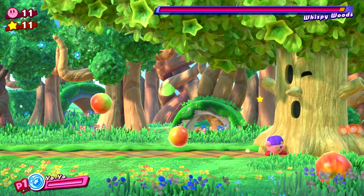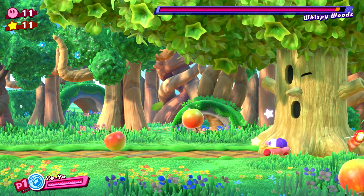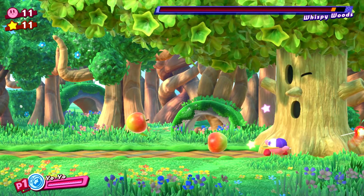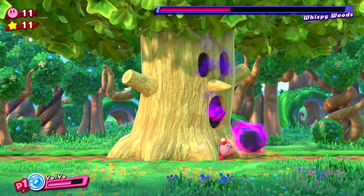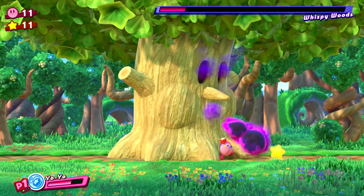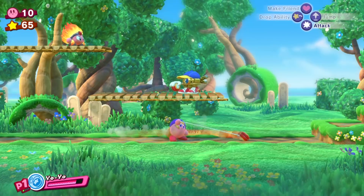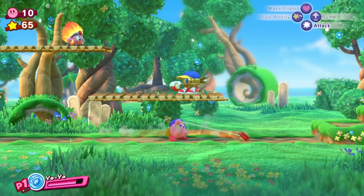Now about damage per second — all 3 Yo-Yo tosses deal 22 damage, and Yo-Yo Orbit is the slowest at 22 frames per use, so its DPS would normally be 30. But holding B will deploy the Yo-Yo in front of Kirby indefinitely for a permanently active hitbox. This move is called Walk the Dog, and it combos into Yo-Yo Orbit. When using Walk the Dog, the Yo-Yo takes 6 frames — 2 tenths of a second — to roll on the ground in front of Kirby before stopping in place due to running out of string.